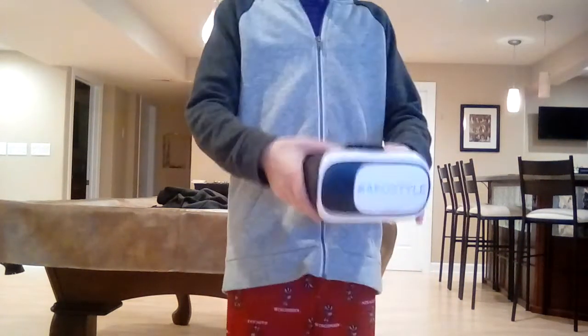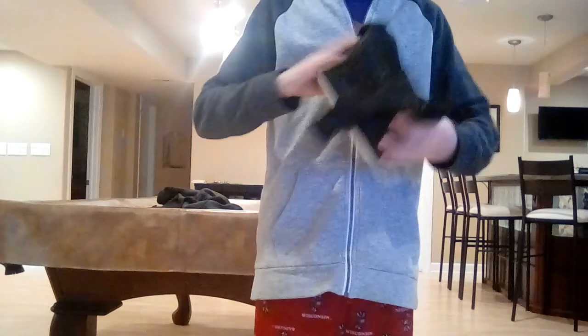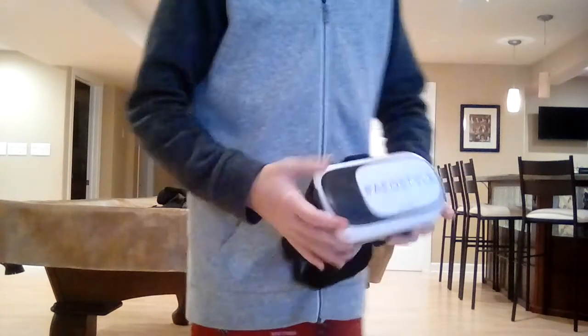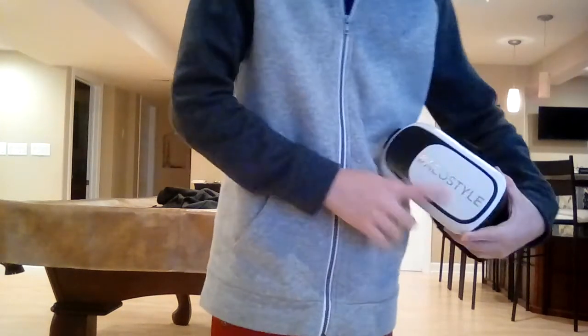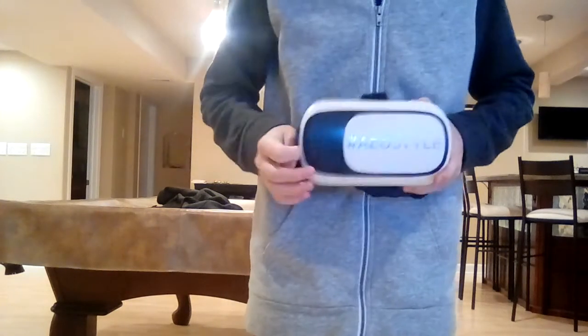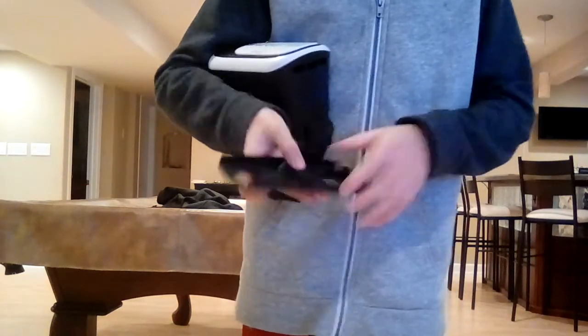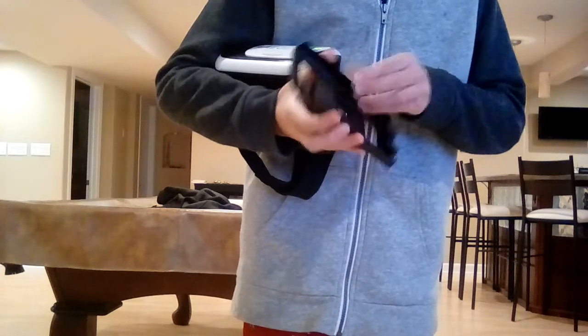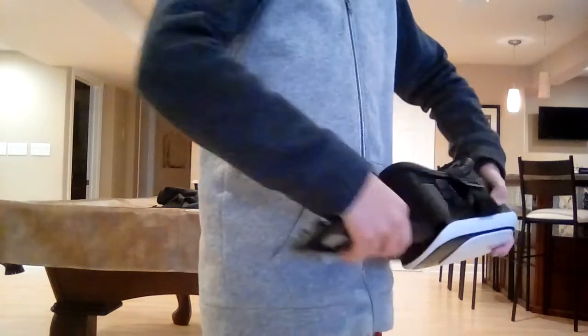The guy in the comment section asked how you play games without triggers — I told you that. But he also asked how in the world do you get the phone in there. It's actually a little bit difficult. On one side it will say a hashtag — and behind the hashtag there's this little piece that pulls out. That's actually where you put the phone in. You put the phone in right here, make sure it's in the middle, and then you just slide it right back in. It takes a little bit of work to get it in the right place.